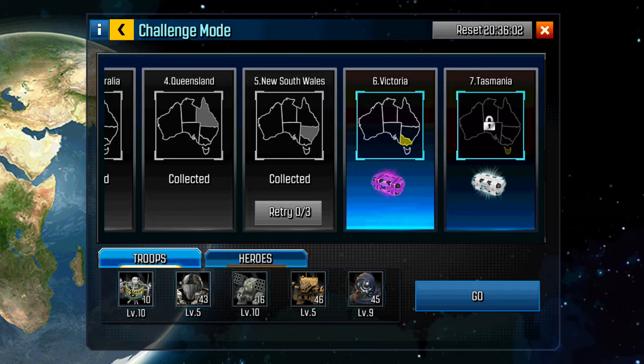I'll use all my units on base six if I've got some good heroes for number seven - just deploy every single unit I have to get it done without using any skills. Save my skill points for base seven.